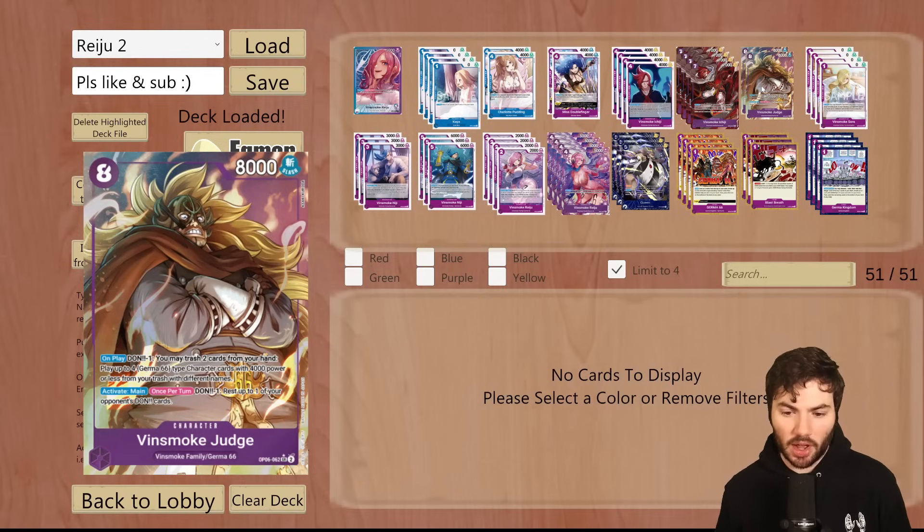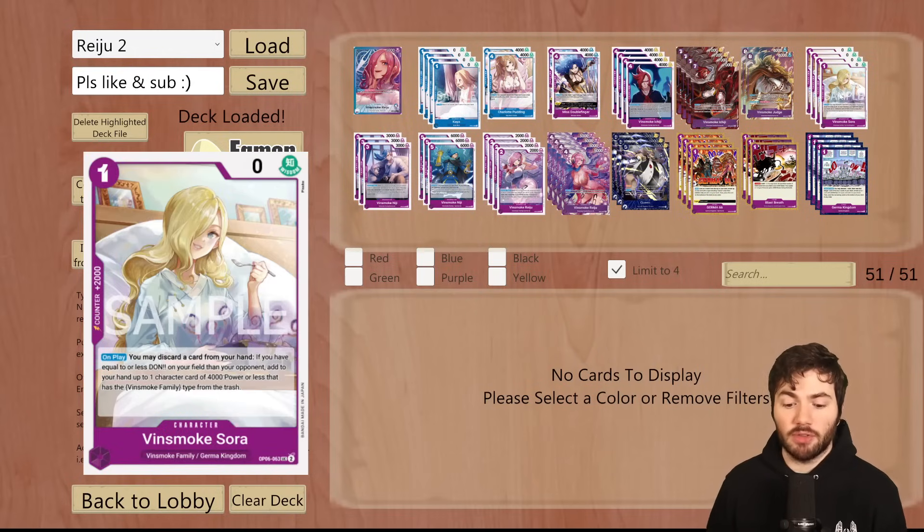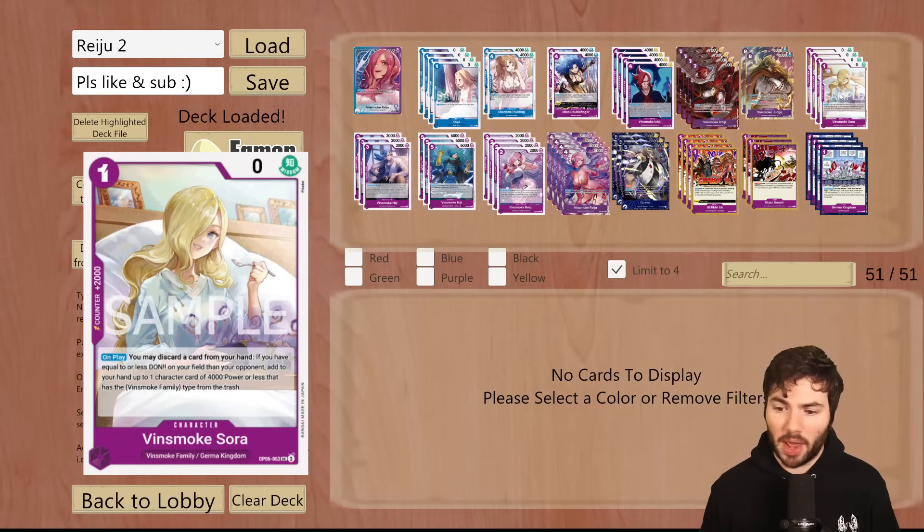Essentially you're paying 8 Dawn to bring this body out and then 4 others — but in this deck I'm only running 3 of the Germa 66 Vinsmoke family types outside of Judge. We're running 4 of the Vinsmoke Sora. This is a 2K counter that is also searchable in the deck. It is an on-play: you may discard a card from your hand if you have equal to or less Dawn on your field than your opponent, add to your hand up to one character card of 4,000 power or less that has the Vinsmoke family type from the trash. So it's a spot searcher — if you have stuff in your trash you need to get back out, it recurrs that. Otherwise it is a 2K counter.